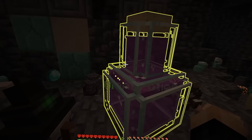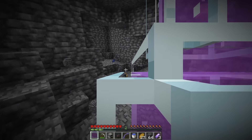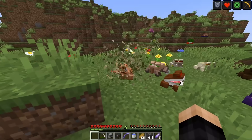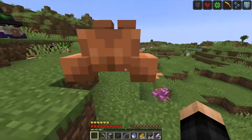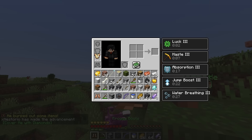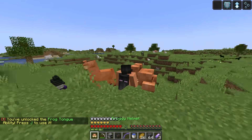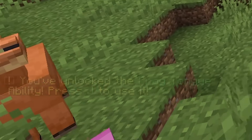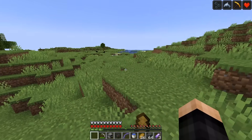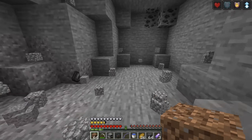Wearing the frog armor, I unlock the frog tongue ability — press J to use it. The tongue ability seems to break blocks. Now we have two more frogs to make: the robo frog and the business frog. For the robo frog I place a copper golem T-pose structure, spawn a frog nearby and give it a pumpkin. It becomes the robo frog and shoots lasers!